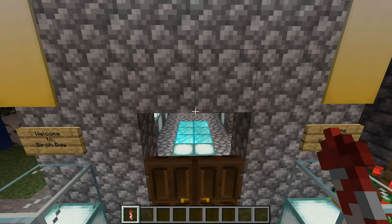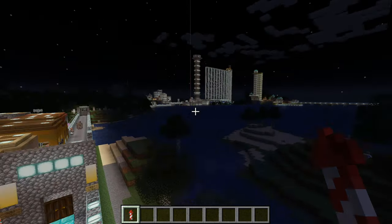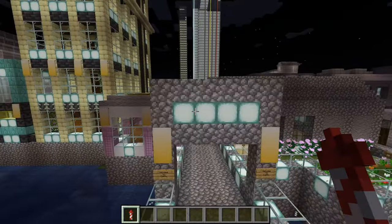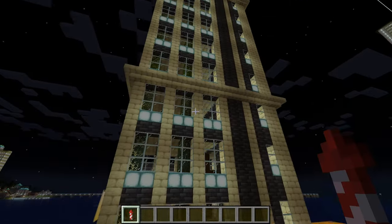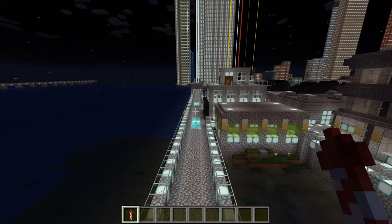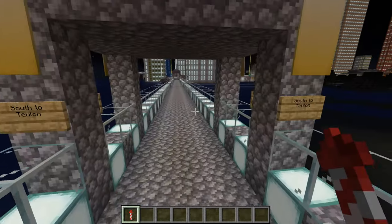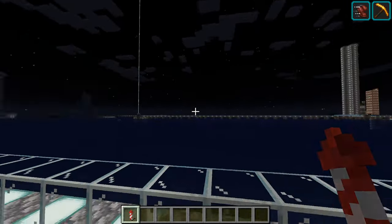We're entering the jurisdiction of Birch Bay, which belongs to the Blues Nation — not really much here, just residential housing. We're entering CAFO now. CAFO is where the palace of the leadership of the Yelite Nation is, just a little bit off to the west. As we head closer and closer to Towerland, you can see a ton of buildings. Looking to the north and to the west.